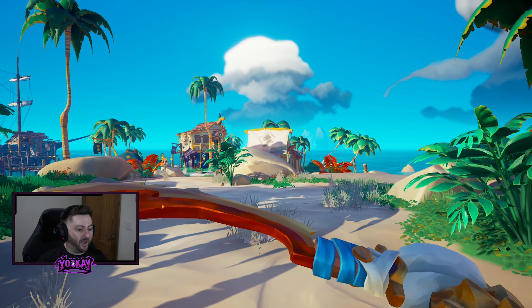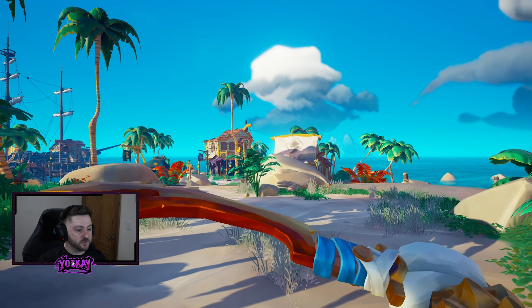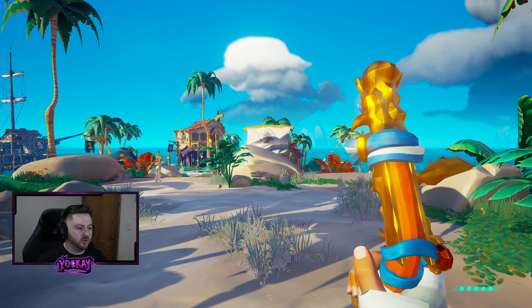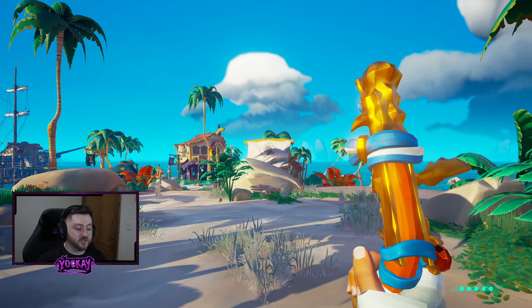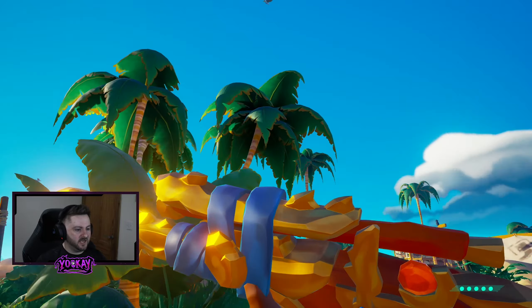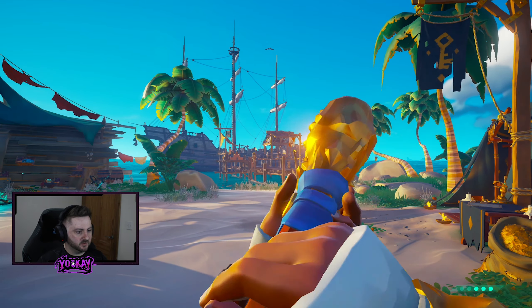And then the Golden Nile Weapon Bundle at 499 Ancient Coins. The Cutlass has a nice little curve to it — it's actually a really nice sword. The Golden Nile Pistol is quite small with minimal screen space, but still a very nice weapon. The Golden Nile Eye of Reach has no tint on the glass but is a pretty shiny weapon. And then the Golden Nile Blunderbuss — this thing is absolutely massive. Taking a look down it on the reload — huge.